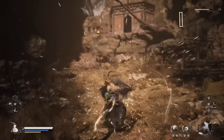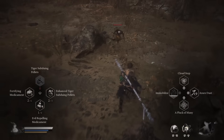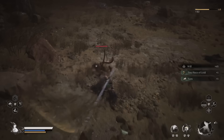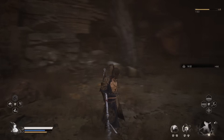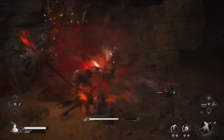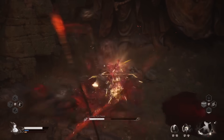Go ahead and take them out — there should be about three of them. Once you make short work of those little guys, over in the corner is going to be the Daoist. This is the best spirit in the game, period. Once you get his ability, it's going to bring this whole build together. So go ahead and beat him down.